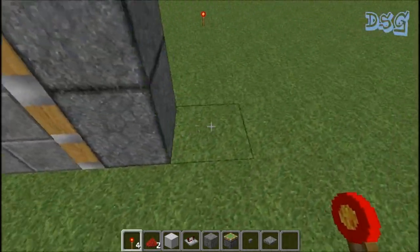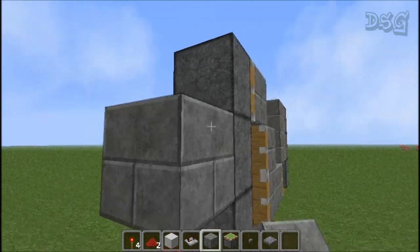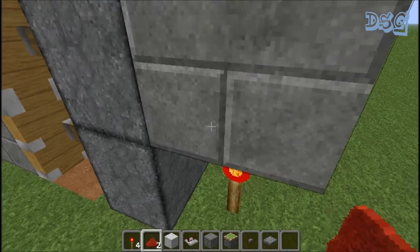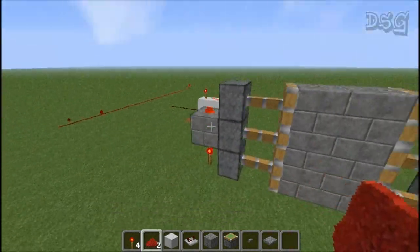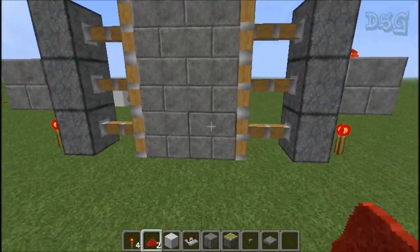What we're going to do is put a torch right there to activate the two bottom pistons. Then you put a block over that torch on both sides, which activates the second ones. Then you get another piece of redstone on top of the block to activate all three — bam, done. See how easy that is? Very compact — there's your piston door on the side of a mountain or your house.